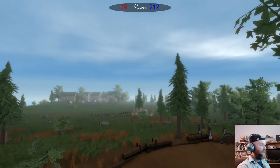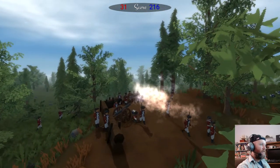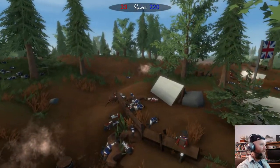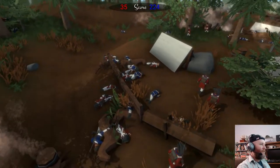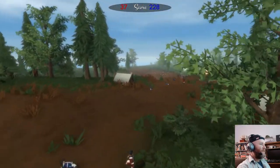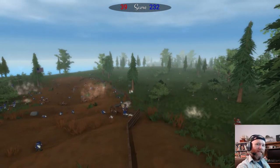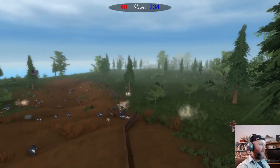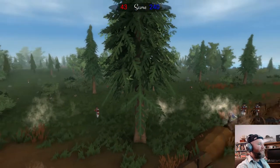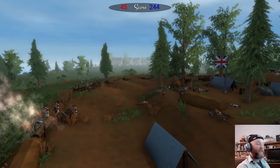Survivor accounts described it as being very eerie. The British are swarming over — look at all the dead horses. Around midday, the general in charge on the American side realized that his redoubt at the top of Breed's Hill was very vulnerable to flank attacks on both sides.